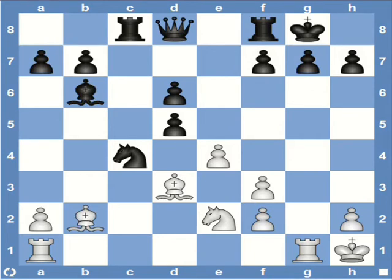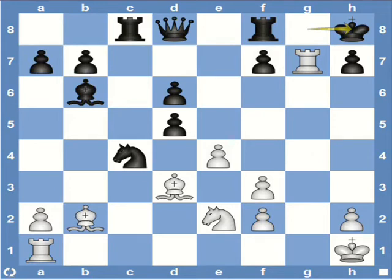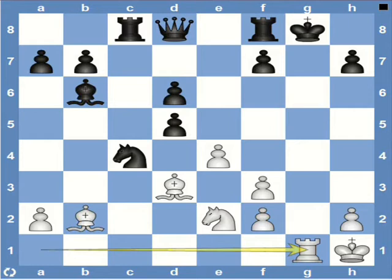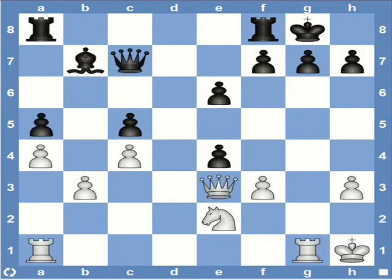Check out this position. It's white to play. Notice that this position is quite similar to one of the previous ones we were discussing. Again, white can start with rook captures G7, check. But how would white continue after Kh8? This time we can't just play rook captures F7 since the bishop is hanging. So white needs to check with the rook. Rook G8 is the move. And now the king has to move. The rook can't capture the rook because the king is in check. So king captures rook. And now we have rook G1. And it's mate after the queen interposes.